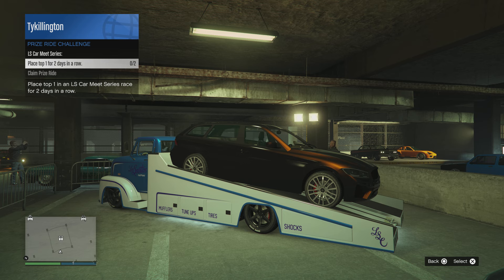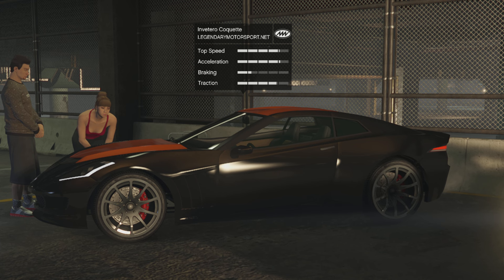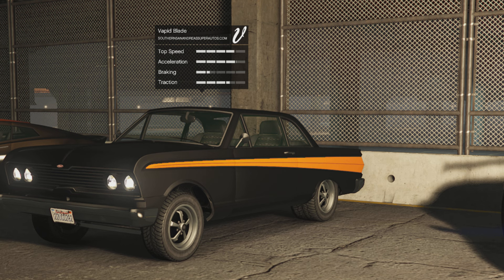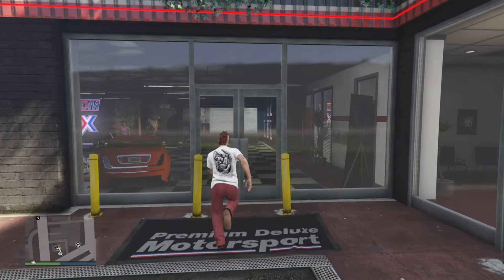For this week's prize ride challenge, you can unlock the Uberma Reinhardt — finish first for two days in a row in the LS Car Meet Series race to pick that up. Your HSW test ride vehicle will be the Imponte Automator GT — it's a fun car, very crazy to drive. Standard test ride vehicles include the Inverto Coquette, the Vapid Blade, and the Mr. Comet SR.